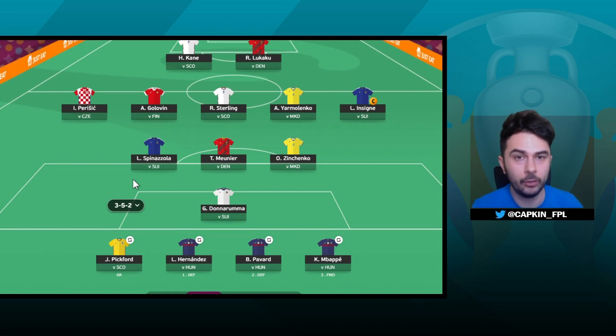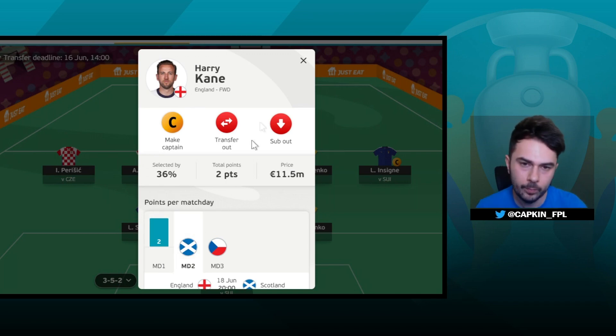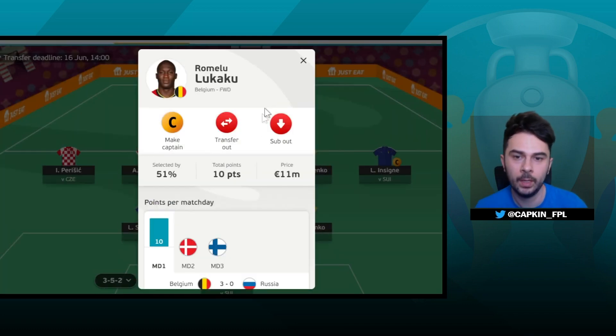If you have any questions about your team, players, nations, and strategies, let me know in the comments below — there'll be a lot of other people looking at those comments to help each other out. I've activated the limitless chip and this is pretty much my team. Up front I have Lukaku, Harry Kane, and Mbappe. Harry Kane is 36% owned, got two points against Croatia — he did absolutely nothing — but against Scotland this might be a good fixture for him. That's why he's in the team so far; however I am looking at Griezmann. Lukaku is 51% owned, got ten points in the last game against Russia.